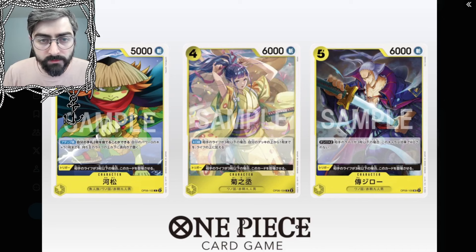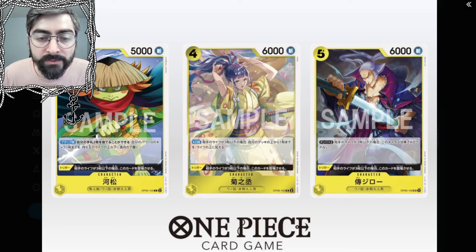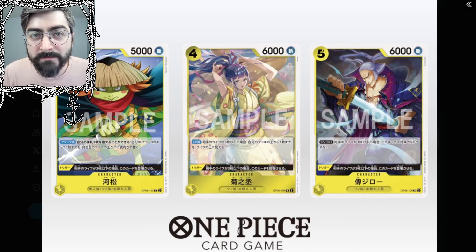The next one is Dindro — yellow character, 5 cost, 6k power, Wano Country, 9 Scabbards, Dawn times 2. If your opponent's life is at 3 or less, this character cannot be KO'd by effects. Trigger: if your opponent's life is at 3 or less, play this card. With the 2 Dawn attached he's going to be 8k, so that's pretty cool. There are some cards when I first look at them I just don't imagine being played, and this is one of them — I'm probably wrong about that, but that's what makes this part of the video fun. Either way, exciting times for yellow.